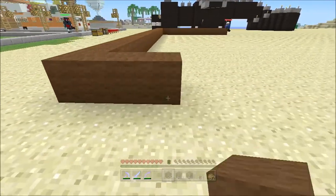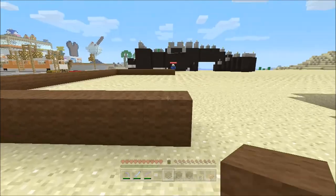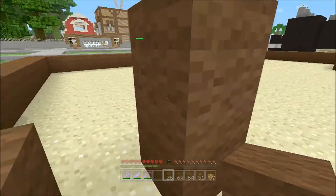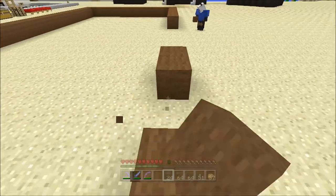And then we want to go 12 blocks — 3, 4, 5... 12. And if we've done that right, me and John should now be perfectly aligned with each other. Oh, I've just put a wall in front of myself. I haven't got any shears — I forgot shears. After building the Ender Dragon Museum I must have taken the shears out of my inventory.